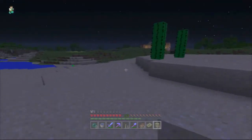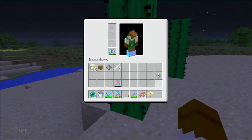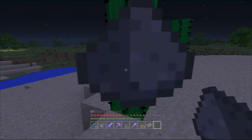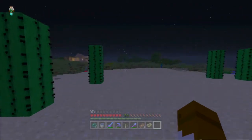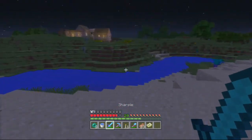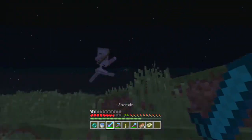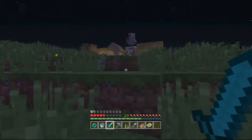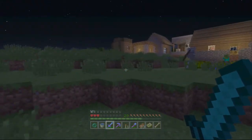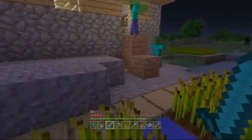Ooh, gunpowder — and I immediately throw it out. Now I'm going to come over here to this village. Oh man, I forgot how dangerous it is at night. This episode was supposed to be about setting up a villager breeder, not protecting villagers.